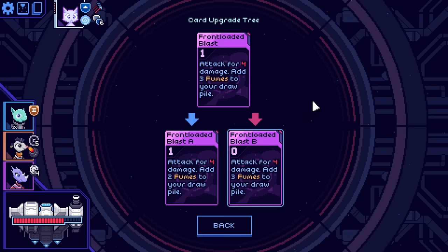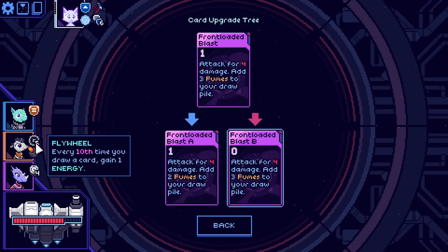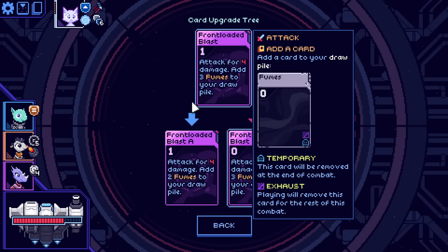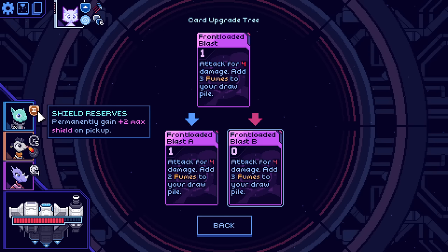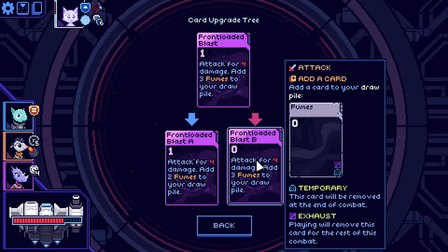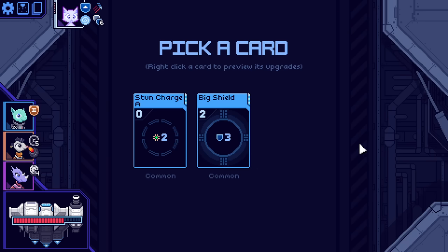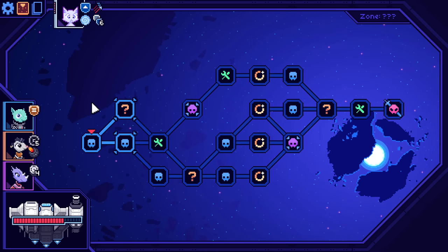Stun charge A: your next two attacks will have stun. There's also a big shield unupgraded, and finally Front Loaded Blast B — on the base version, one mana for four damage but adds three fumes to your draw pile which are zero cost. I do have a lot of draws so I can often get to and burn out all those fumes very quickly. The version we currently have on the upgrade is zero cost which makes it even more valuable. I'm taking the front loaded blast — also it's a parry card, small consideration worth making.